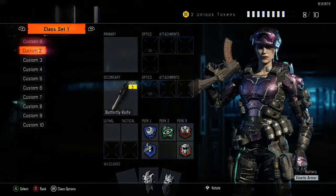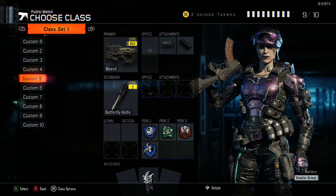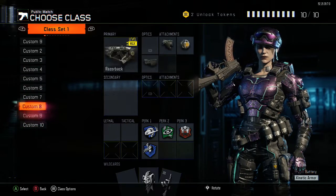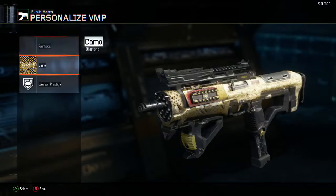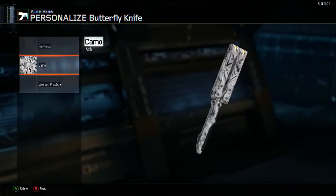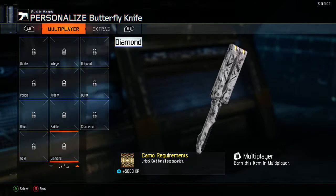The classes I'm using at the moment are mainly based around the Weevil, but my main weapons are either the Cuda or the VMP, which I'm really enjoying. I've also got my butterfly knife that I'm working on getting to gold.